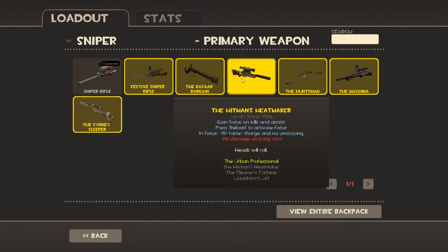The Heatmaker gains focus on kills and assists. Press reload to activate the focus. I've never used this gun, by the way, so I don't know exactly what it does. But 25% faster charge and no un-scoping when you're focused, and minus 20% damage on a body shot. I haven't used that before, so I don't know how to simplify what it says there.